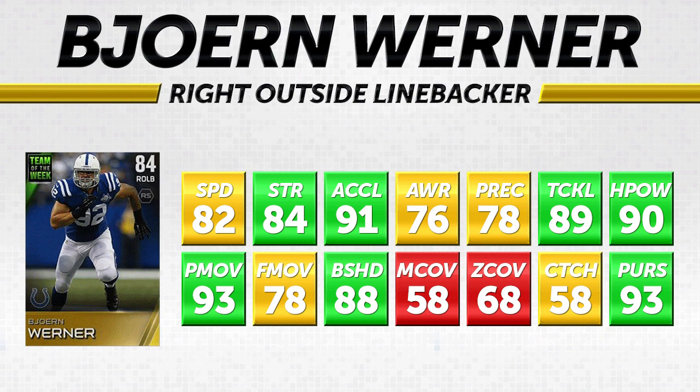The 82 speed isn't spectacular — I'd love to see it a little higher if I'm going to use him as a primary pass rusher — but with 84 strength and 93 power move he's going to be able to get to the quarterback. The 88 block shed makes him a little better than a lot of outside linebackers in run support. Where he struggles is coverage: only 58 man coverage and 68 zone coverage with 58 catching. But as a primary run support guy or pass rusher, this is a pretty solid item — one you'll see on people's teams even outside of doing the collection.